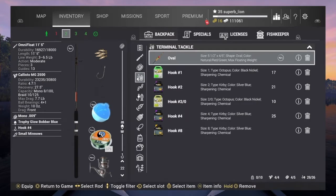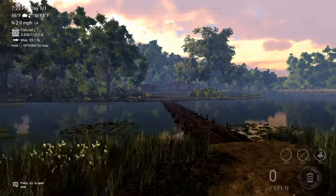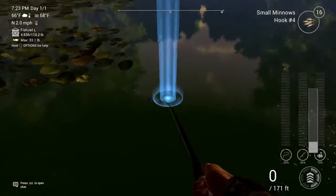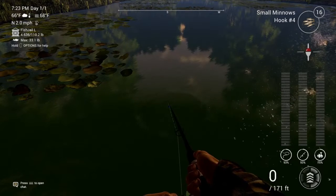Alright, so we go over here — Trophy Red-Ear Sunfish, that's better now. Now we go over here to the Sunfish Exploration spot and cast out. We're waiting to get either a White Crappie or a Trophy White Crappie — you can catch both here with this same exact setup.